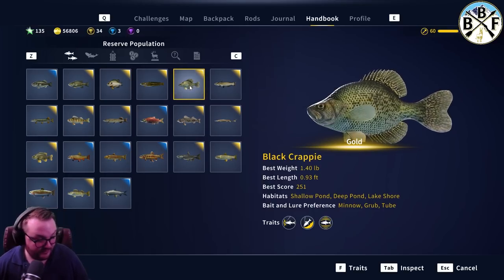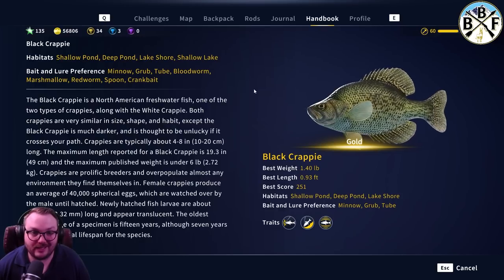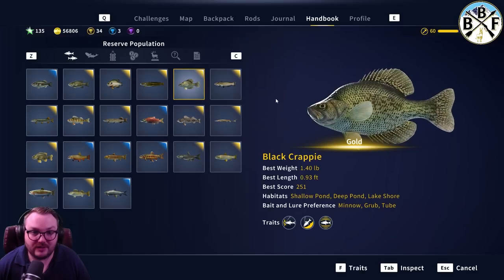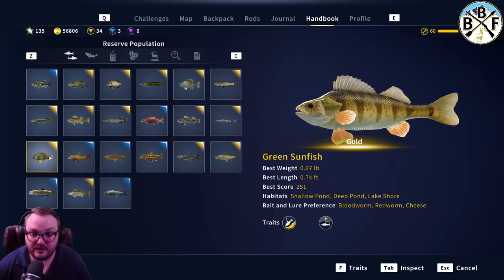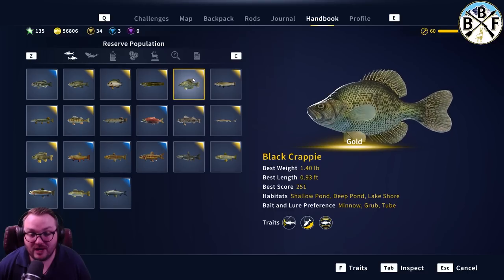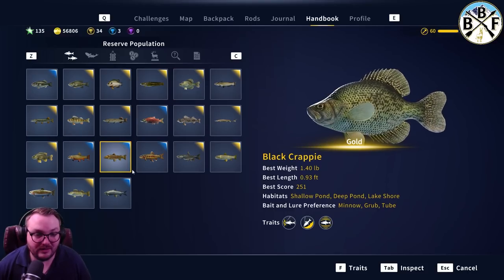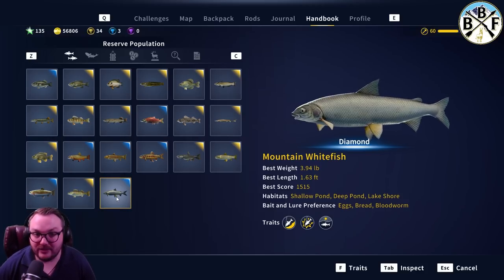If you click tab, blood worm is Crappie's fourth preferred bait, so you could put on a blood worm and get Crappie pretty regularly too. Blood worms are honestly a great option for all these small fish - blood worm is number one for these small fish, and for Crappie it's number four which is not bad at all. For Mountain Whitefish it's eggs, bread, blood worm. Blood worms are gonna be a great bait to have on hand for the first 10 levels or so - I cannot stress that enough.